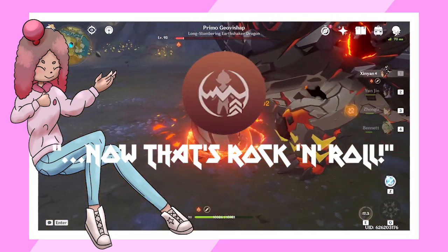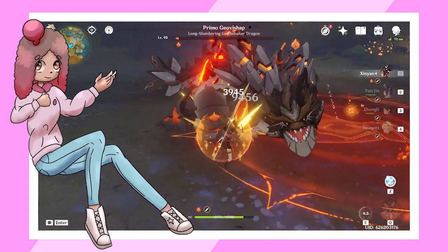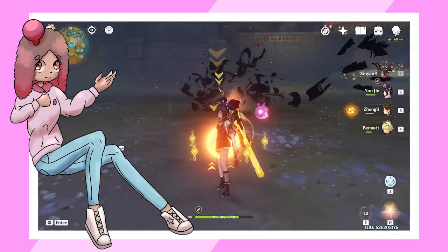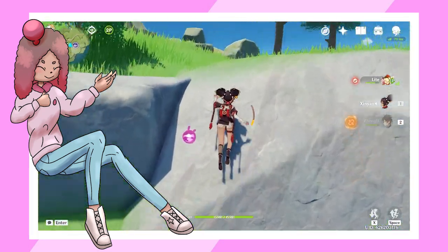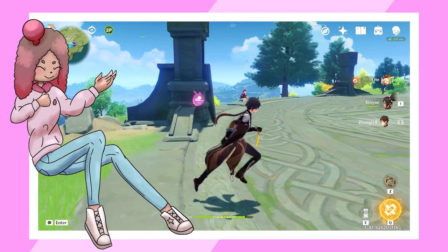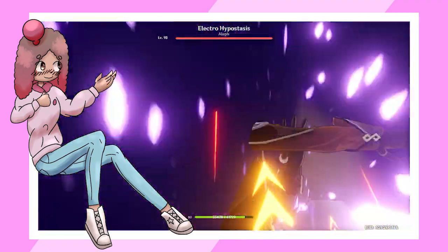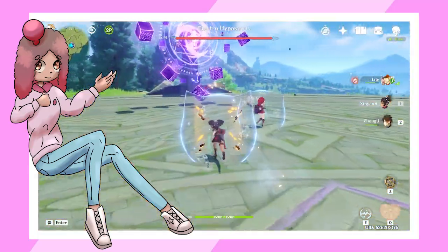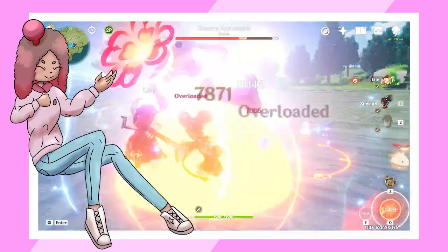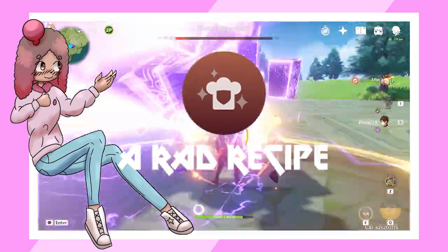Her fourth ascension passive is very good, and I recommend ascending her to this level for any team. Any character protected by her shield will gain a 15% physical damage bonus — great for boosting Sunyeon's own damage output. Just tap the skill button once before using your burst or attack string for free damage. While this buff applies to other characters too, it risks ruining your team's superconduct reactions with her Pyro pulse. I believe this passive is a much better fit for Sunyeon herself than for other units. Her utility passive is a perfect cooking ability for defense dishes.